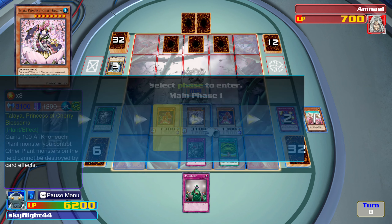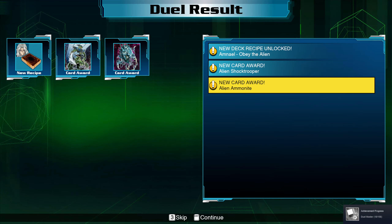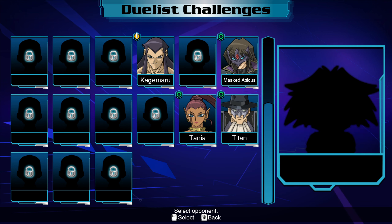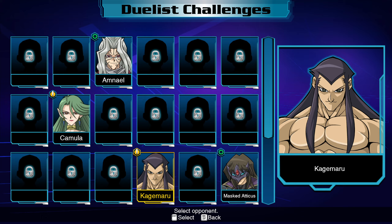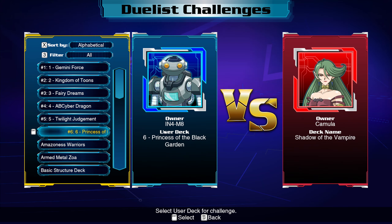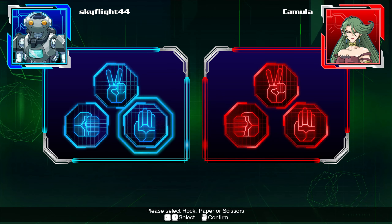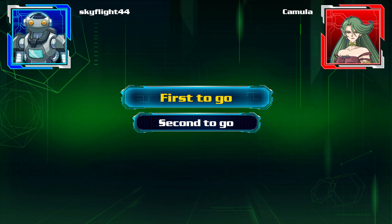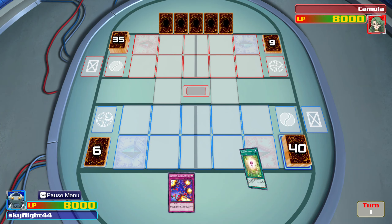The big thing is if you can get some of those stronger plant-type monsters and then get Black Garden out, you're really set. Battle the Vampire Strike the Ninja — let's see if this can actually work one last time. Last time was a major disadvantage just because of that one card that sent all of our back row back.